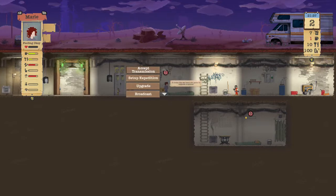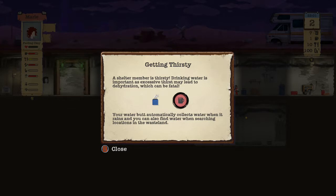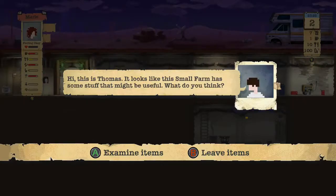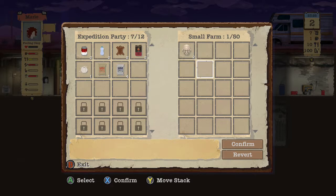We are down to one water. Mary, stop transmission. Search the location - hope to god we find water or it rains, because otherwise we will be screwed. Getting close - drinking water is important, this might lead to dehydration which could be fatal. When it rains you can also find water or search locations in the wasteland. We need it to rain or we need water - we set up an expedition.